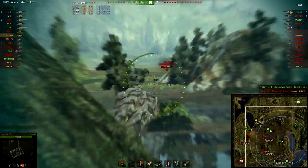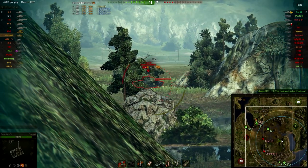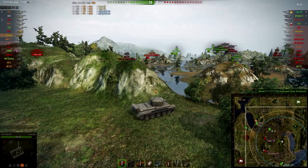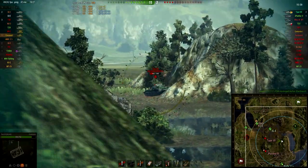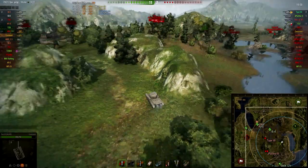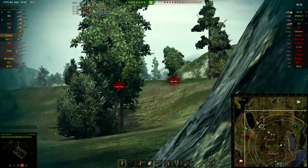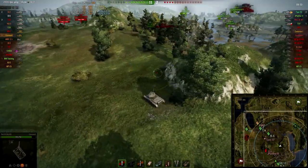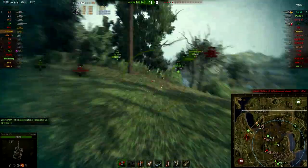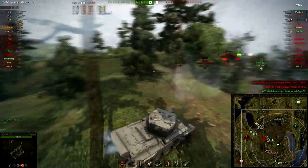The Type 59 is fully spotted and the Jagdtiger is dead, so I check if he's pointing his rear toward me — and he is. The rear of the Type 59 is easily penetrated, so I put one shot in, then a second. Now he's turned his frontal armor toward me. I try one more poke shot — luckily he misses, though that was a misplay on my part. I reposition to get his side armor and fire another shot. The Type 59 is gone.